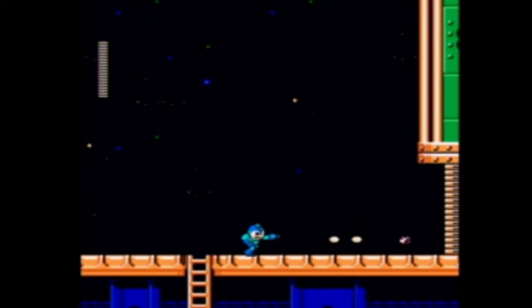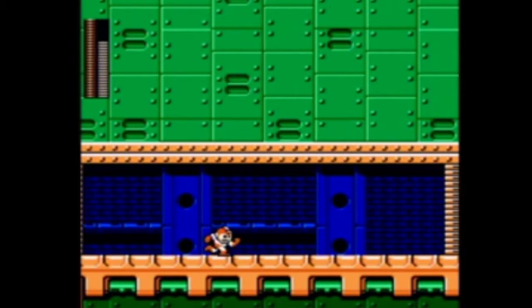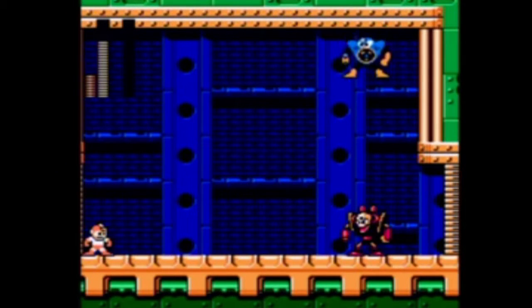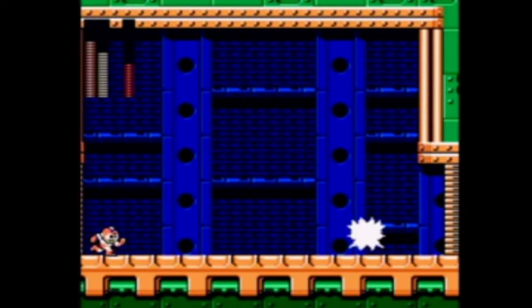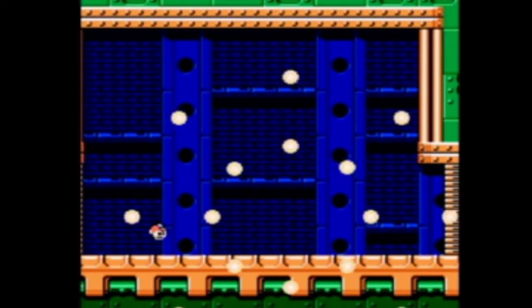We're coming up on the first of the Mega Man 2 bosses, this one being Air Man. I really do not like Air Man, mostly because his little mini-tornadoes are always in the way, and because as he's attacking he's blowing you backwards as well, it's really hard to jump over the little tornadoes. He is weak to Spark Shock — one of the few enemies where you'd use Spark as an option. And boom! There he goes.